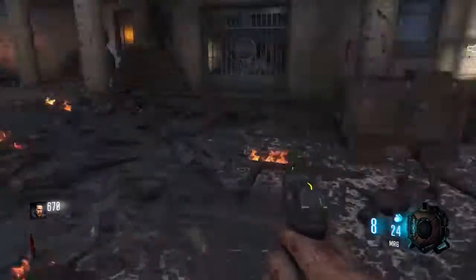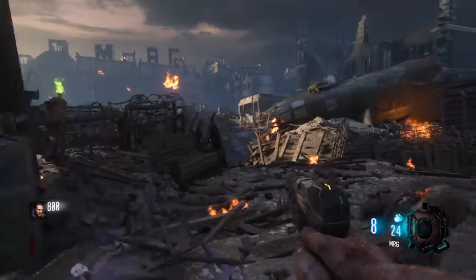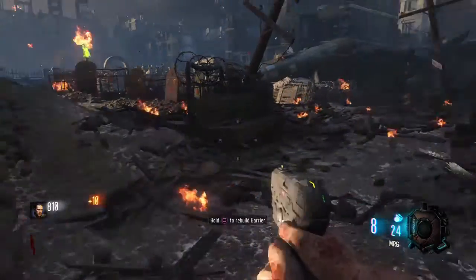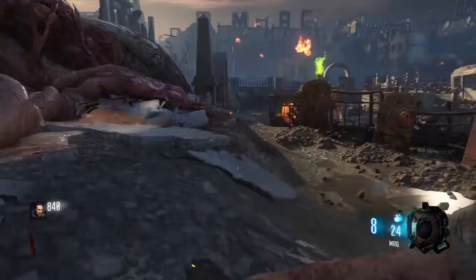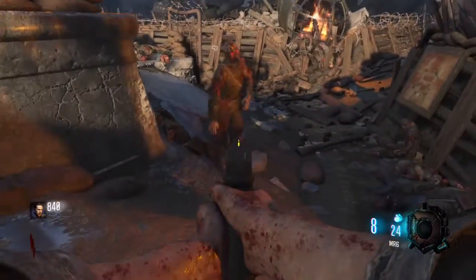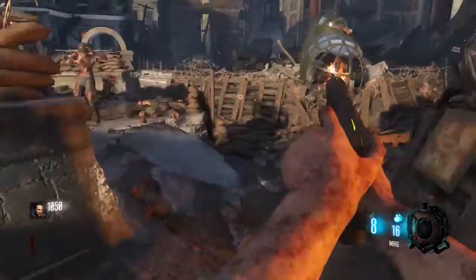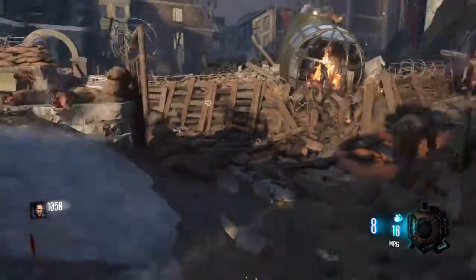The best way to maximize points in the first round is just to shoot them eight times in the leg, and then knife them. I like to board up these four windows for the points — extra points never hurts. Eight times in the leg and then the knife, for ultimate maximization.